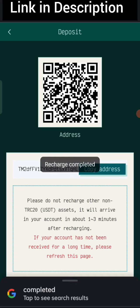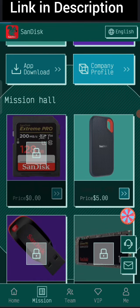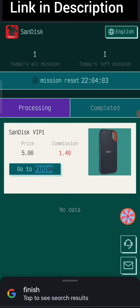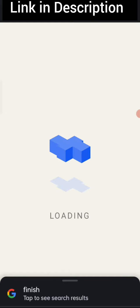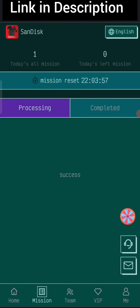I have already recharged. After transferring money, click on recharge complete and your amount will be added to the website. You can see on the screen it is added. Now click to view your tasks. If you finish your tasks you will get your commission. You can see all my tasks are successfully completed.